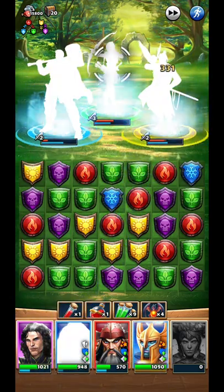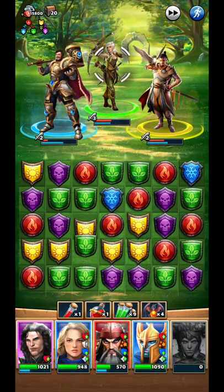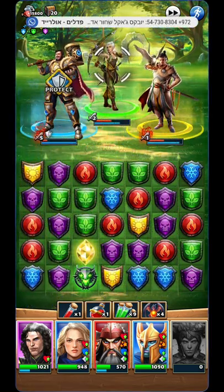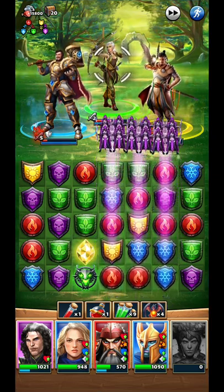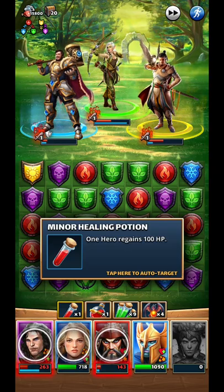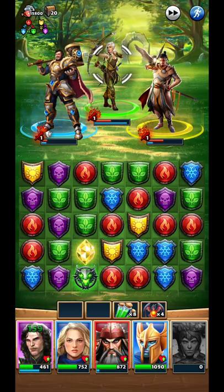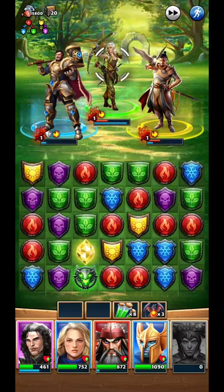I'll put one hit on Richard and one hit on Liana. Hit them again, hit them again. Another one - still up. I can hit them again with the dragon attack. Richard is almost dead.